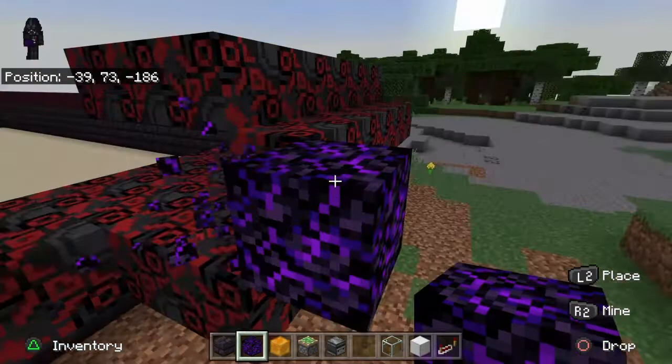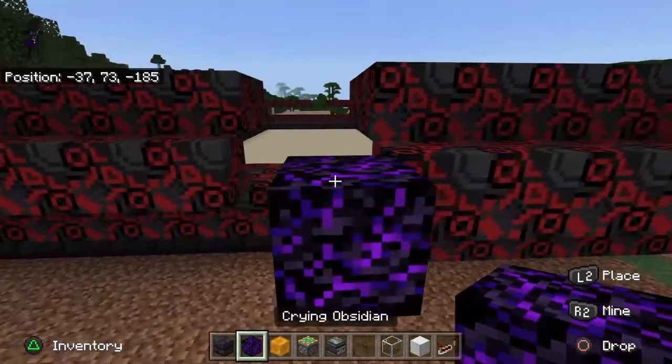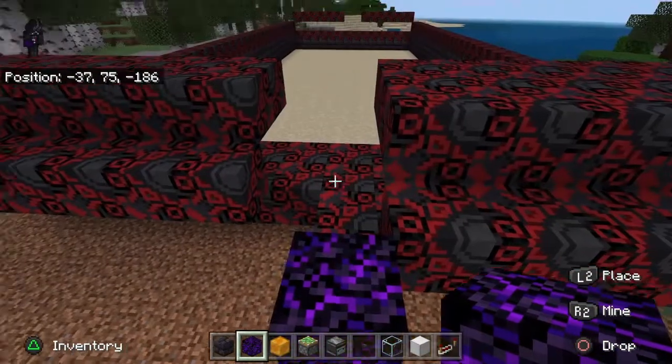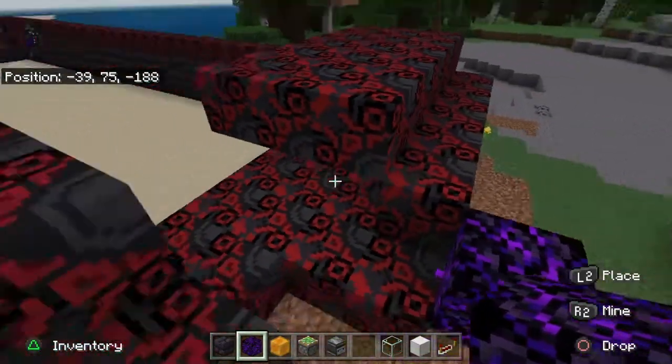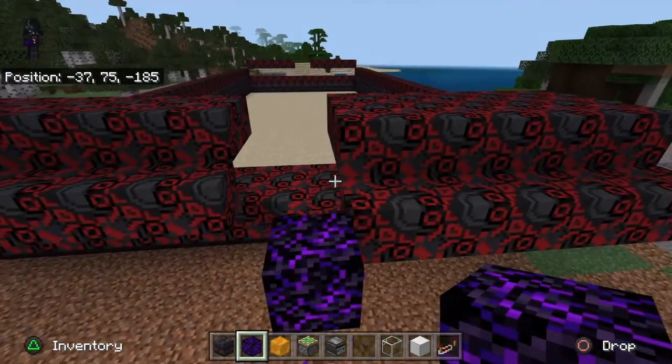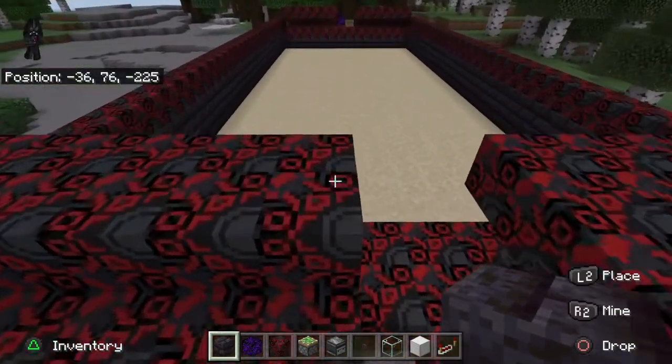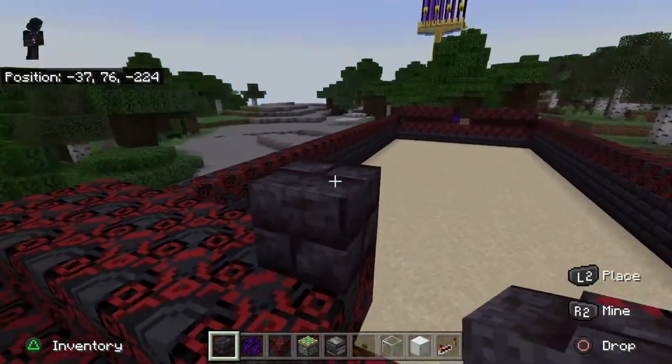Right here on both sides you're going to want a piece of obsidian or crying obsidian — something to stop the pistons from moving. Your other side is going to look just like this.